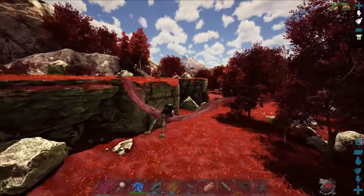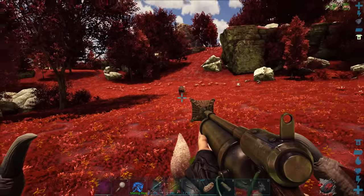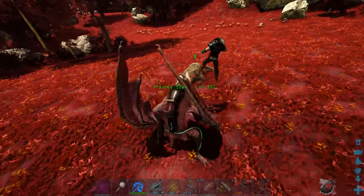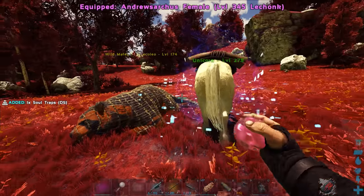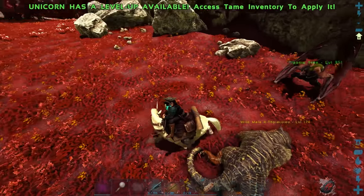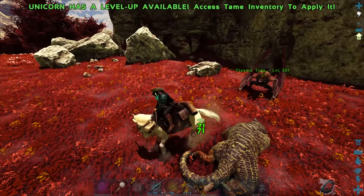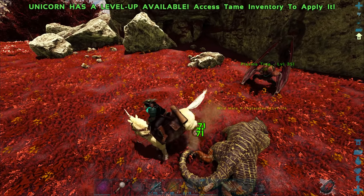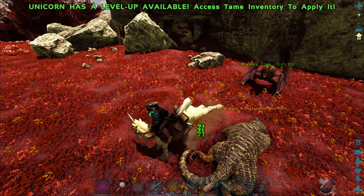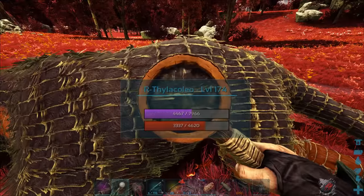Come here buddy, let's get you as close to this cliff as we can. Let's go ahead and knock it out with the unicorn again. That's pretty good. Hopefully it has some good stats though — if it doesn't have some good stats I'll probably have to keep looking. We will eventually try to get some really good stats with these guys and get some cool mutations down the line. Kind of have to go around and get some more probably.